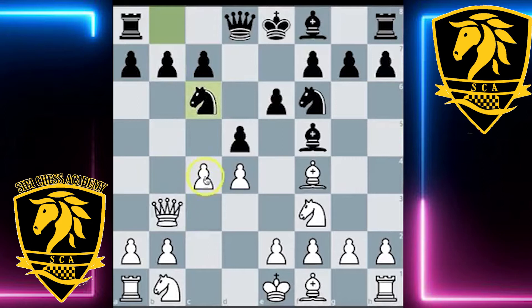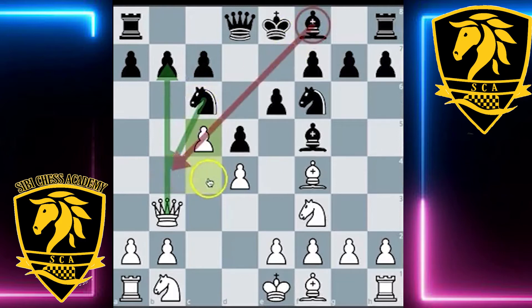Going back, White can play c5. The idea is that White wants to take on b7, and knight b4 would not be possible because the bishop is obstructed from defending the b4 square.